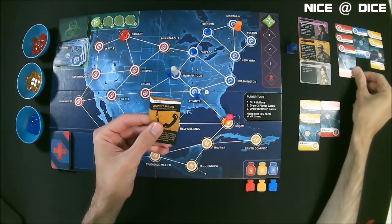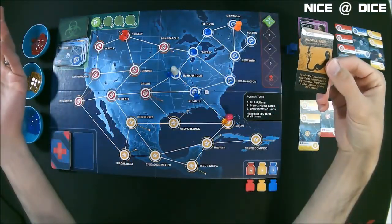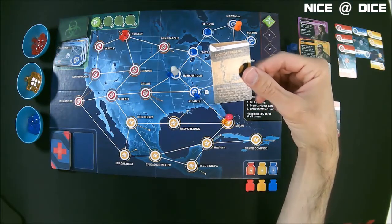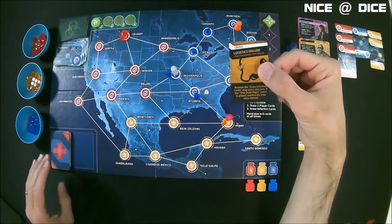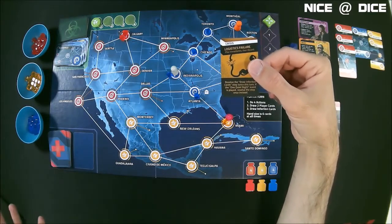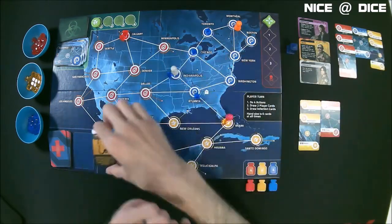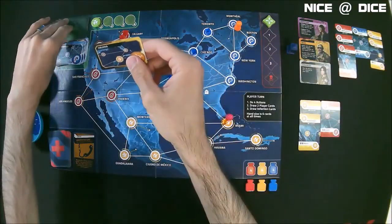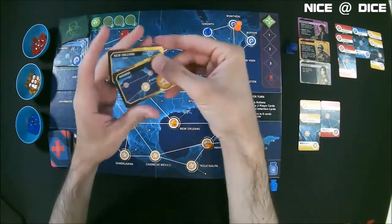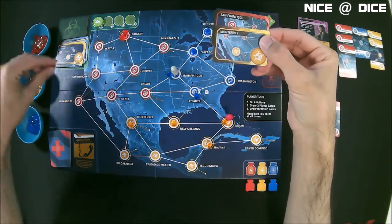Now he's going to draw a couple of cards. He got another red card, which puts us at our hand limit. And we drew a crisis card. Crisis cards are new to this version of the game — you don't have these in base Pandemic. You can mix either 0, 3, or 6 of these into the player deck to get different difficulty levels. I'm playing with three in the deck, so that's kind of the medium difficulty. This one says: resolve the draw infection cards step twice this turn.